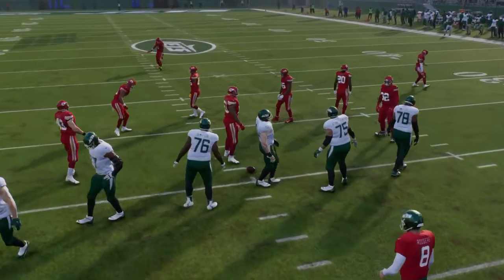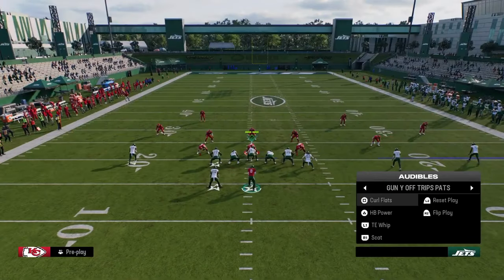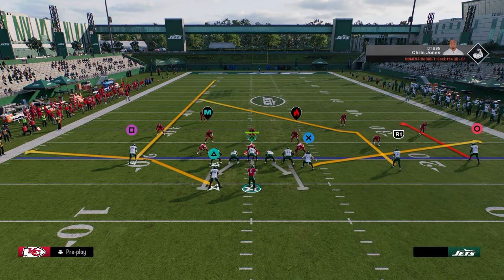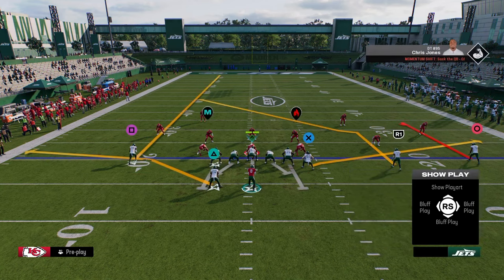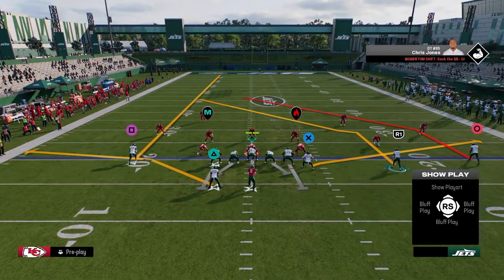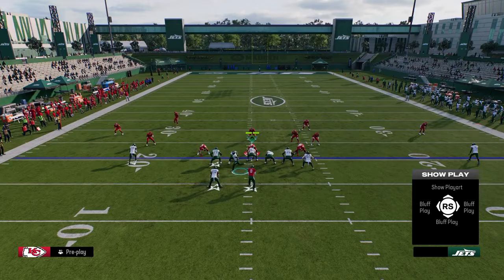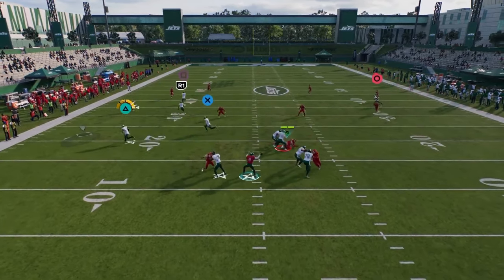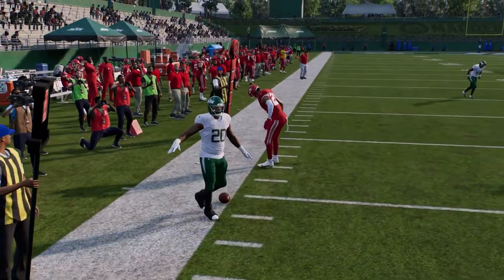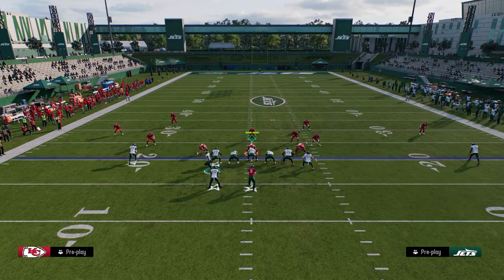Another really simple way to attack the left side of the field is through the curl flat play. We're going to stem this curl on the left all the way up, and on the right side of the field I love to have a post from this outside guy and an in route. We're going to motion this slot across and snap about right here. This creates a really nice high-low read on the left side. You can also block your running back for additional pass protection.